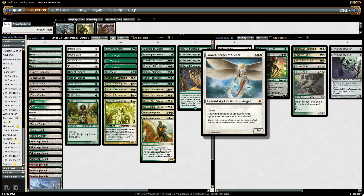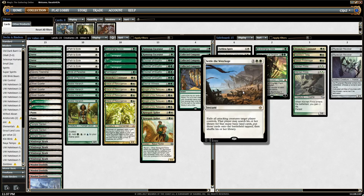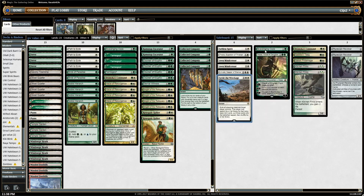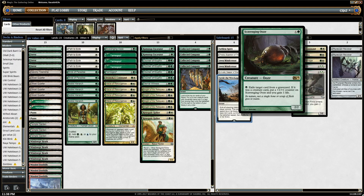Linvala is against any deck with creatures that have activated abilities — a lot of the Company-type decks and also Elves. Settle the Wreckage is against decks that just try to attack us with a bunch of creatures when we're on the defense. We can play the grindy controlling game pretty effectively. One downside is that they see it coming if you have a Courser, which is kind of awkward. Nissa is just more value — sometimes you just want even more value. More Scavenging Ooze for graveyard hate against Snapcaster decks and Kolaghan's Command.